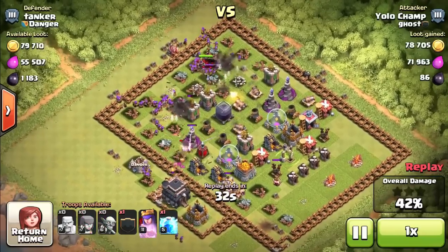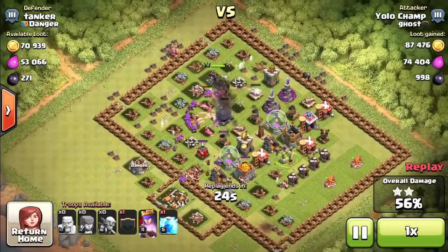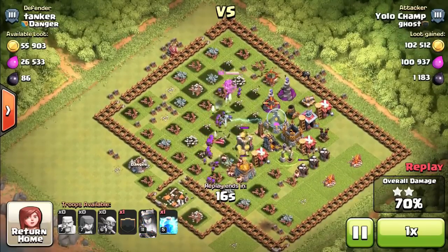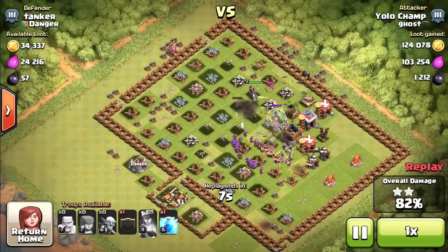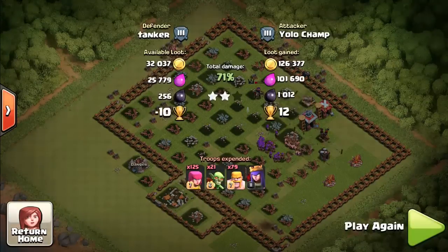With this type of army I'm getting on average about 20 to 30,000 dark elixir in one hour — absolutely insane. Thank you very much Supercell for making this change. I know some people are not happy, but you just gotta roll with it, change your strategy, figure out your army and go for it — go broke or go home. Even though I don't care for winning, somehow I keep winning — 70% — and I have to drop trophies now. Final results: 158,000 gold, 127,000 elixir, and 1,200 dark elixir.